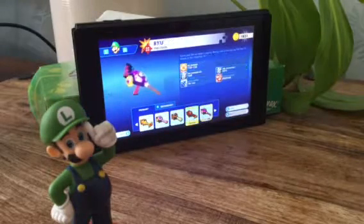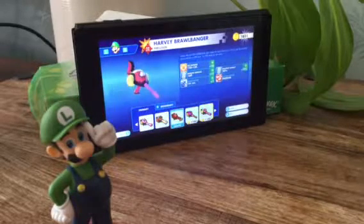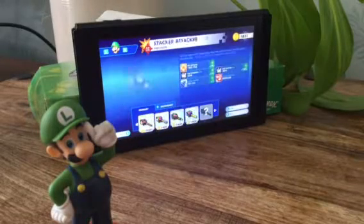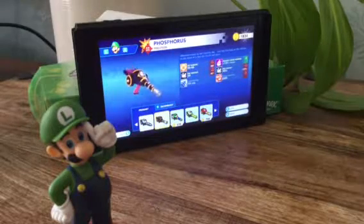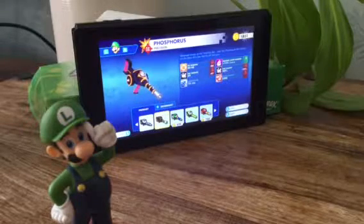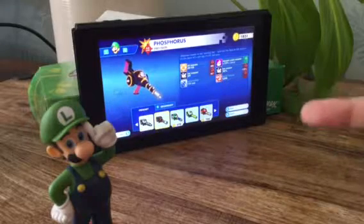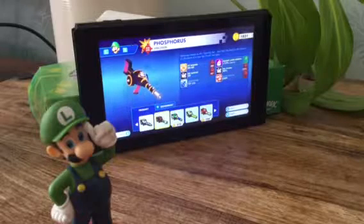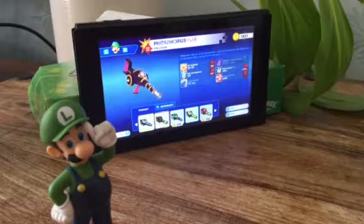First I'm going to show you the weapon I got with my Luigi amiibo. This is the weapon I got, which is the Thesaurus. It says ink damage of 59, so that weapon will allow you to shoot ink at each enemy every time you hit them.